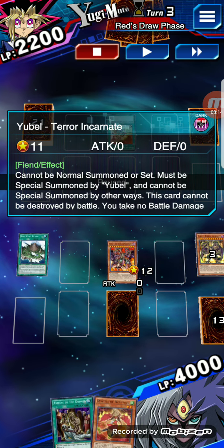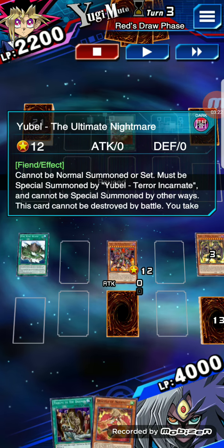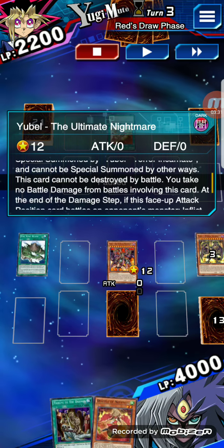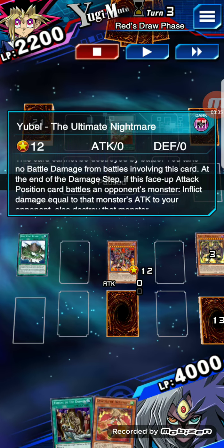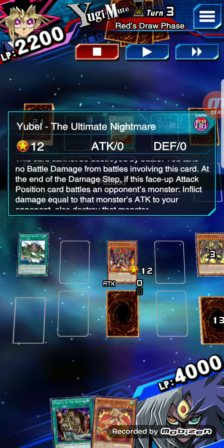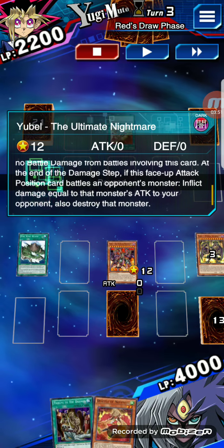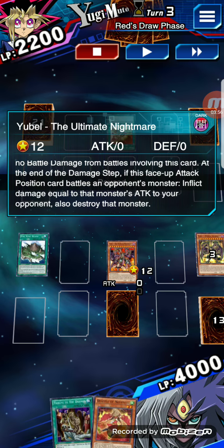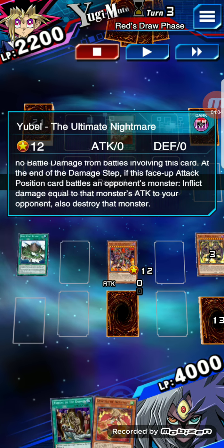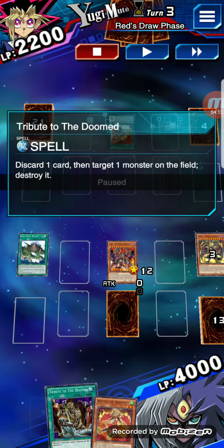I was able to destroy Yubell Terror Incarnate with a card effect, and by doing that I was able to summon the ultimate form, which is Yubell the Ultimate Nightmare. This is pretty cool because this card cannot be destroyed by battle, you take no damage, etc. When this card is in face-up attack position — and this is the cool part — when you finally get Yubell the Ultimate Nightmare on the field, even though it has zero attack and zero defense, you can attack monsters, it'll destroy the monster, and whatever the attack of that opposing monster is, that damage is dealt to the opponent's life points.